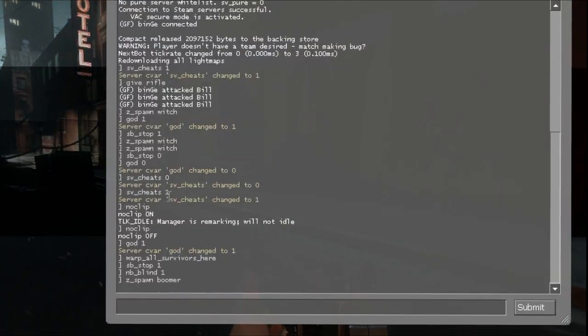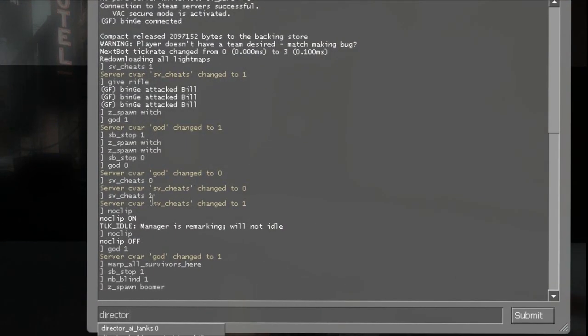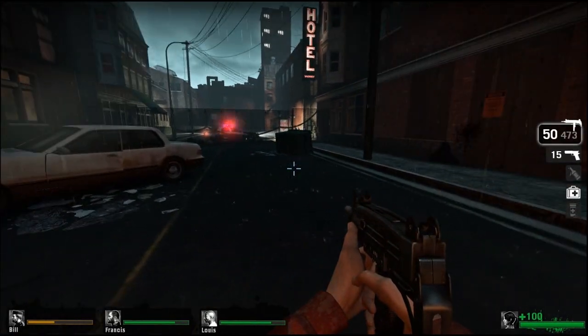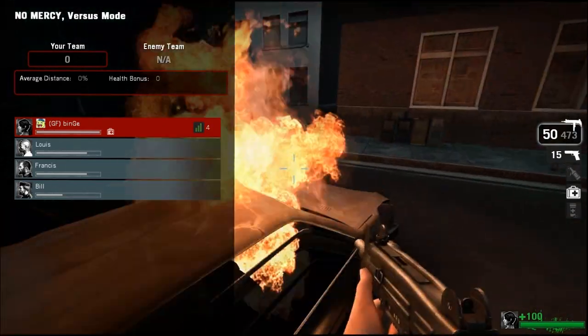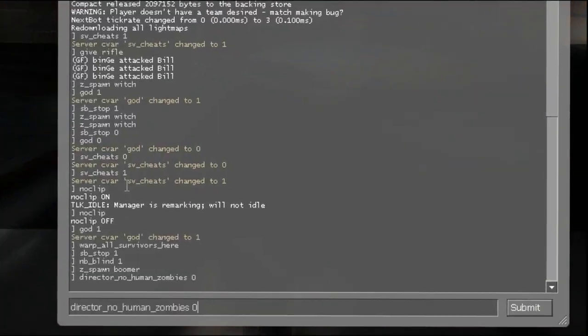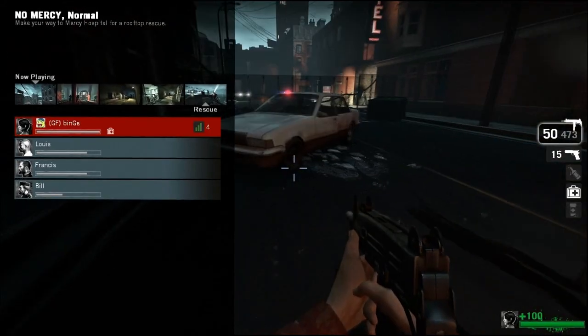All you have to do is type one command: director_no_human_zombies 0. Watch — it says 'versus mode' now in the top left. If you type director_no_human_zombies 1, it's back to normal.